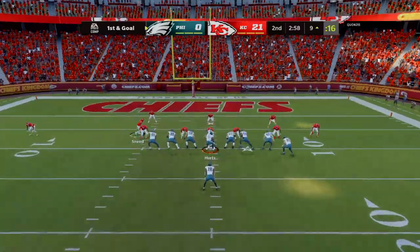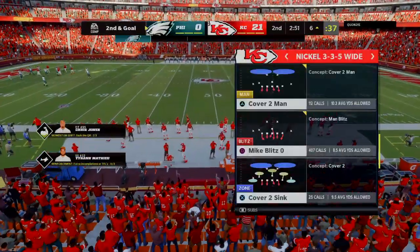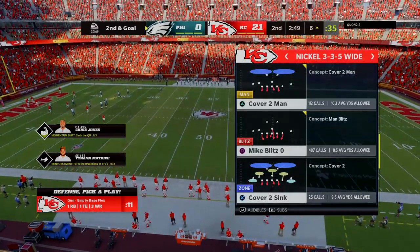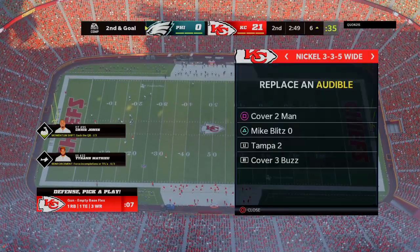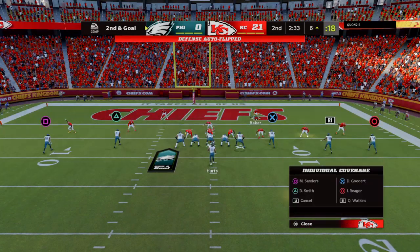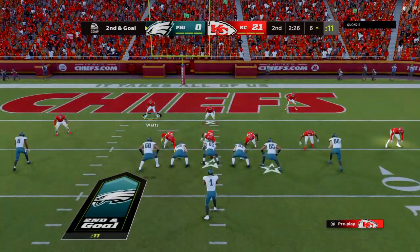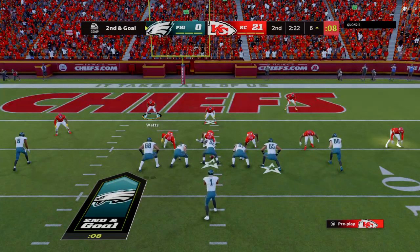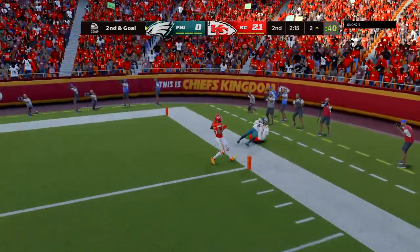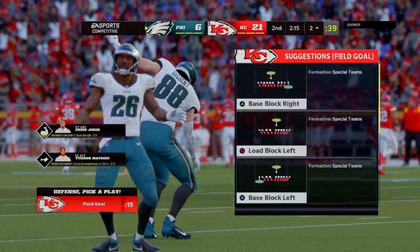Here's first and goal from just inside the ten. They'll run with Sanders — he pushes forward for maybe three down to the six-yard line. The line of scrimmage on second and goal. Hurts sets up to throw it. Touchdown, Eagles! Dallas Goddard from six yards away, and the Eagles make some inroads on that deficit.